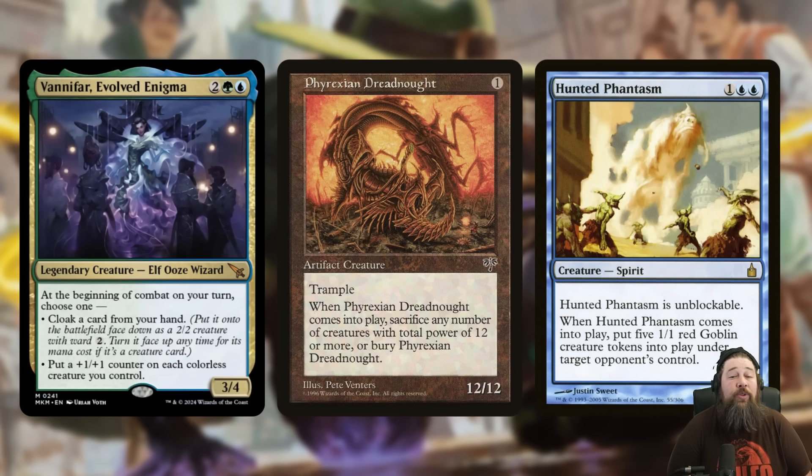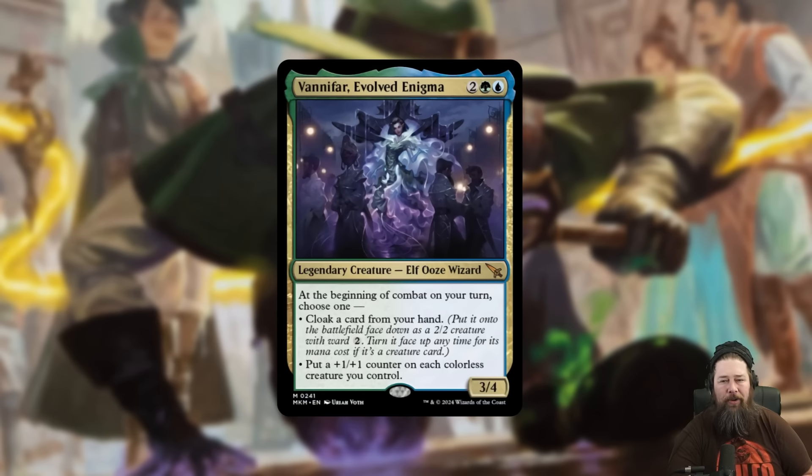There's also Legacy decks that use Scroll of Fate focused on trying to Cloak something with really low mana cost and really powerful but with a big drawback. The classic example is Phyrexian Dreadnought — a 1-mana 12/12 Trampler. The problem is when it enters the battlefield, you have to sacrifice 12 total power of creatures or sacrifice the Dreadnought. Well, Vanifar gets around this. If you have Vanifar, you can Cloak the Dreadnought, flip it face up for its mana value of only 1, but since the Cloaked card was already on the battlefield, you avoid the negative ETB trigger. So you essentially just get a 1-mana 12/12 Trampler, which is kind of ridiculous. Also works with the Haunted creatures — anything that's really big and low mana cost but has a super negative ETB to balance itself out.